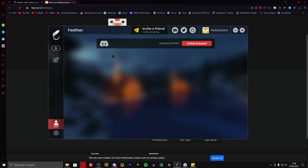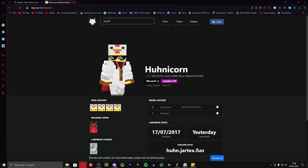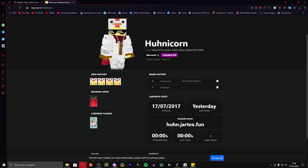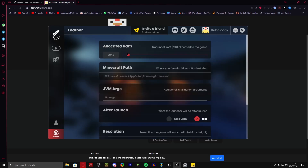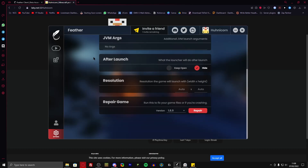Over here we have a profile. I'm guessing they're going to add something like LabyMod has, with a username, past usernames, and skin history — kind of like NameMC — but nobody knows what's going to be there yet. Also in the settings, you can change the allocated RAM, Minecraft path, Java arguments, and the resolution. What's really, really useful right now is the repair game button, so you can just reinstall any version that you would like to.